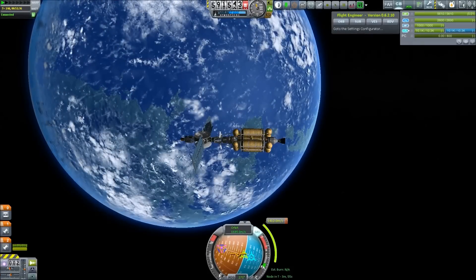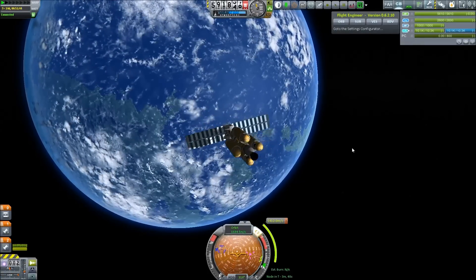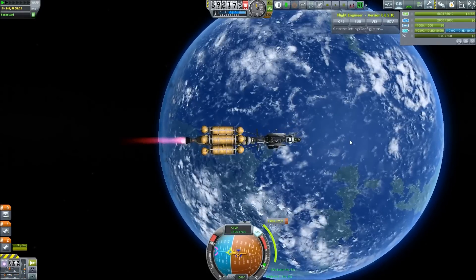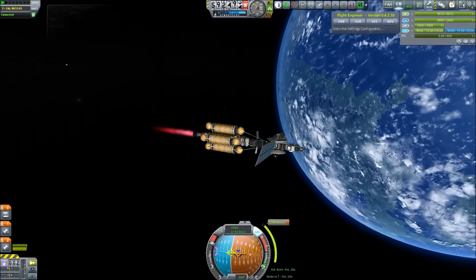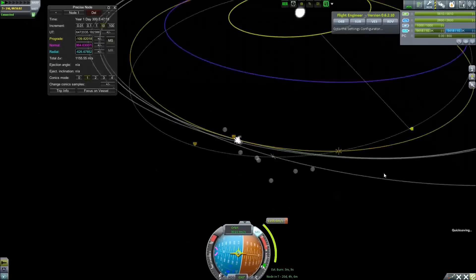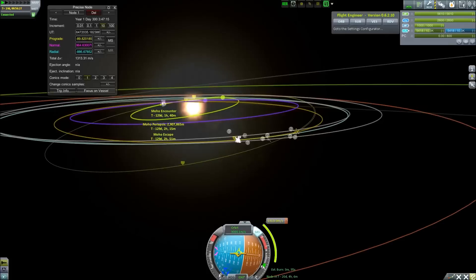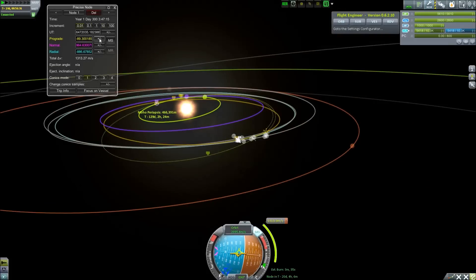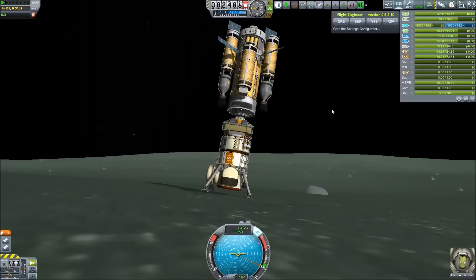We get our alarm clock for our burn for the MOHO probe, and we do have enough fuel on board. We make the first initial burn and still have to adjust just a little bit our second burn to get into the right position. You see me fiddling around with Precise Maneuver to get the setup right, and once again we set ourselves an alarm clock.